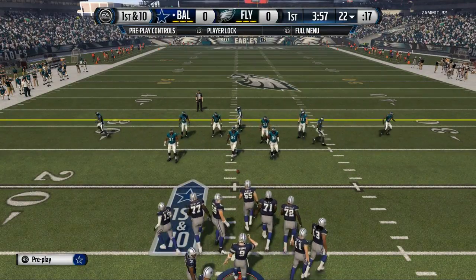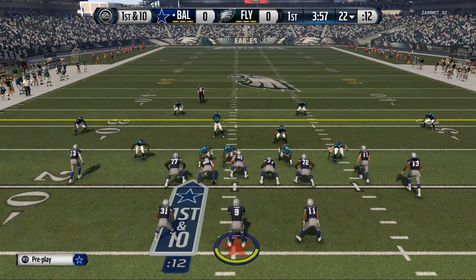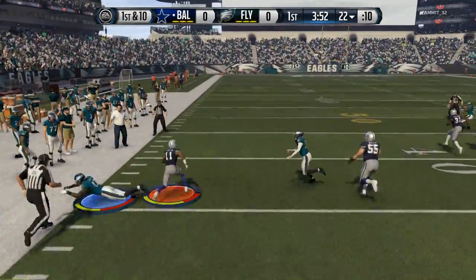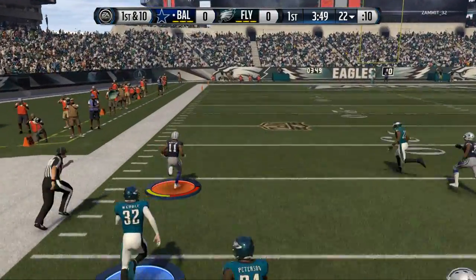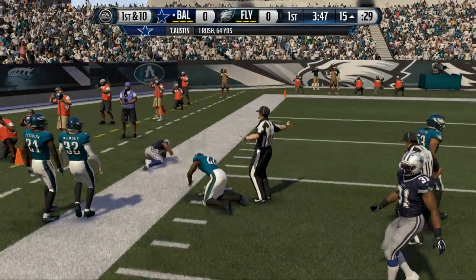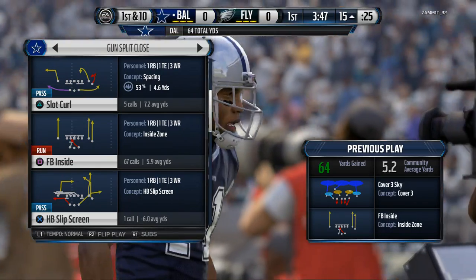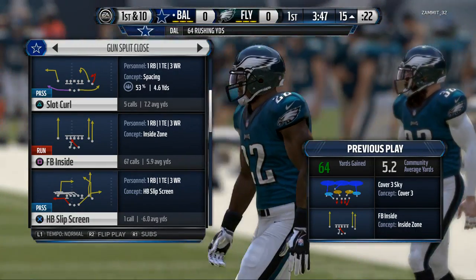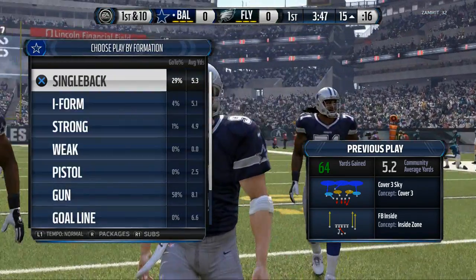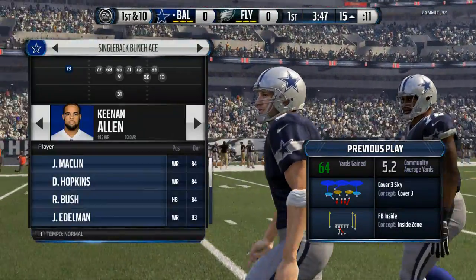I like to start off with the fullback inside, and we get a nice little double juke and go ahead and get a huge gain from Tavon Austin there. That's really the heart of what we're going to do a lot of. I like to start with that fullback inside because the split close is a popular formation this year, and I really like it — it's very effective.